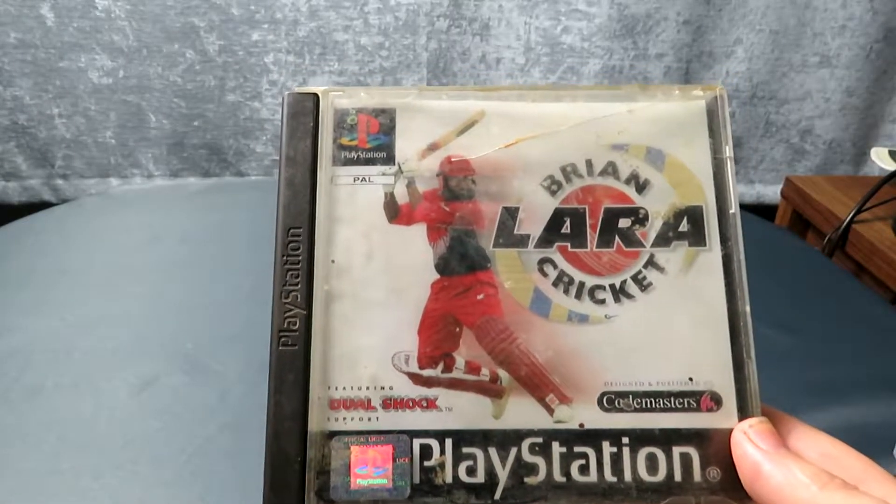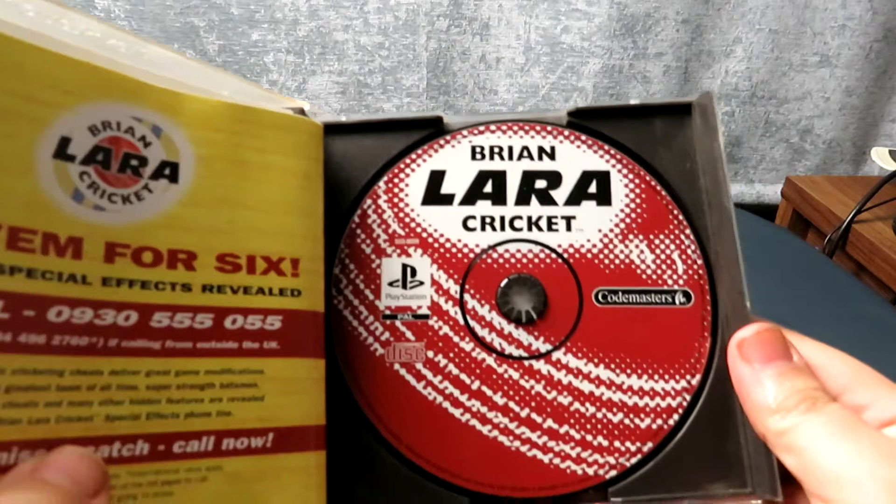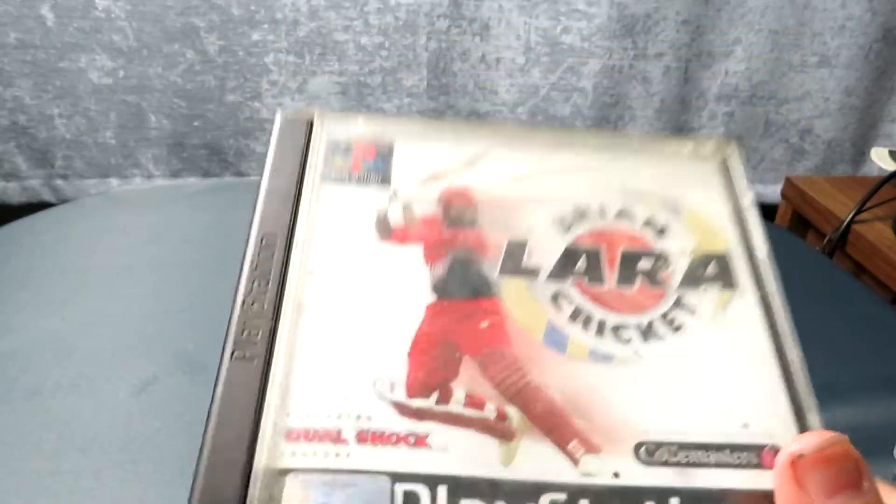Similarly, Brian Lara — my copy is a Best of Codemasters range one. I was hoping I could swap it out because the disc on this one isn't just a plain silver one with some text, it's actually quite a nice one that looks like a cricket ball. Unfortunately again the disc is in pretty shocking condition and the case is falling to bits and absolutely filthy. But when I get my resurfacer I'm going to give a lot of these damaged games a try — worst case scenario I damage them beyond repair and throw them in the bin, they're not expensive games.